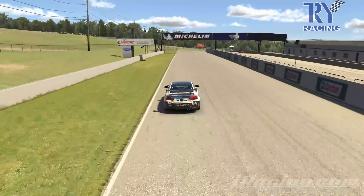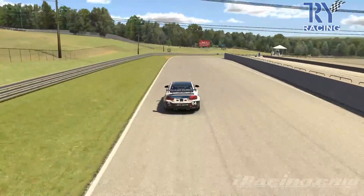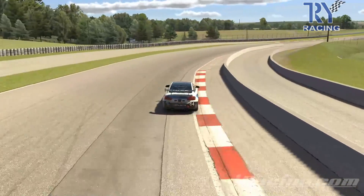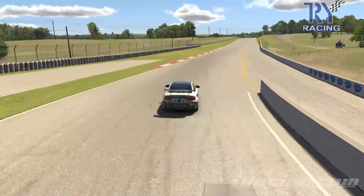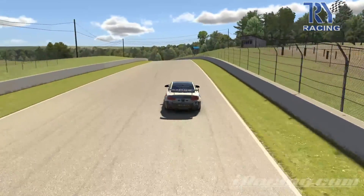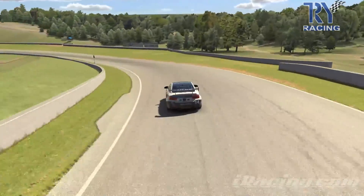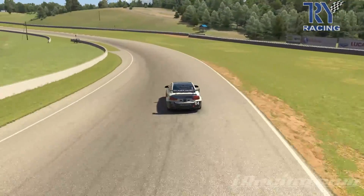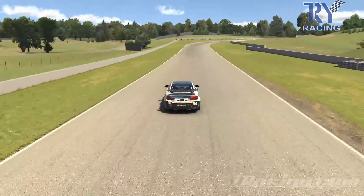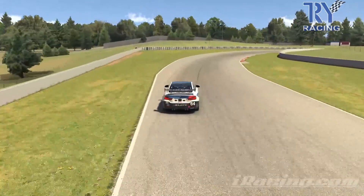Going back through again — you can see all the lines I'm taking. As you see that fence, drop it down into fourth, stay in fourth, hook that red-and-white curb, move over to the left, use all the track, back over to the right. Remember, as you come over the crest, that tree in the foreground — down into fourth, don't push on the power too early or you'll drift right into the grass.